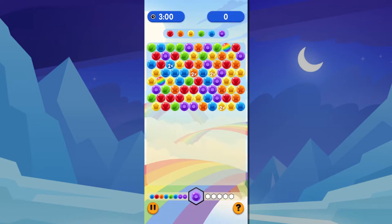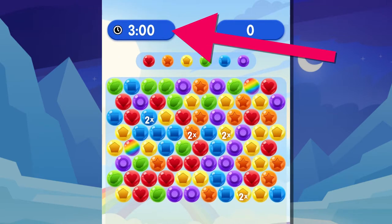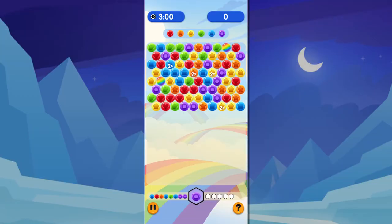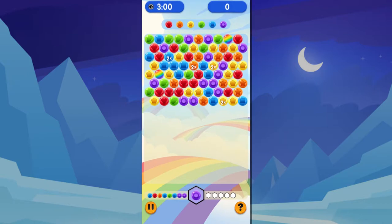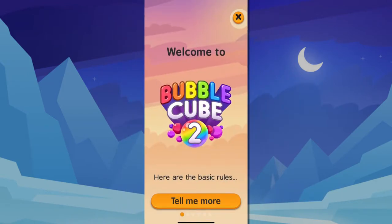Before you shoot your first bubble, survey the board. The clock won't start until you fire your first shot, so there's no rush to begin. Also, the game can be paused for up to 45 minutes, so go ahead and take that call from Nana if you want — just don't forget about your game or it will be aborted if you're gone too long. Tapping the question mark icon will bring up the tutorial that has the basic gameplay rules and information.